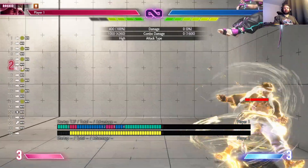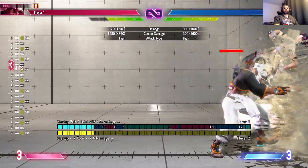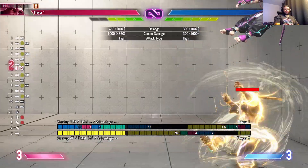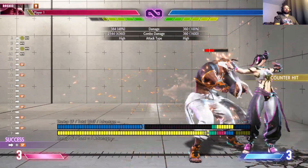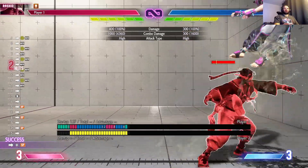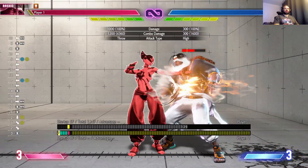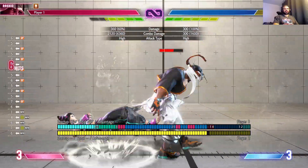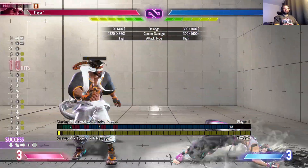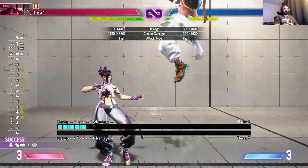Just mashing normally without any gauge still does 20 percent. Throw in a level one - 2800. If you want to end with spinning mixer, do the manual input forward. You can also do it with the special input button and get 2500 damage. Problem is if they're further away you need that manual version - there's no special button that'll give you that one. If you can hit down-forward and punch, that doesn't require any super bar and gives you 23 percent of their life.